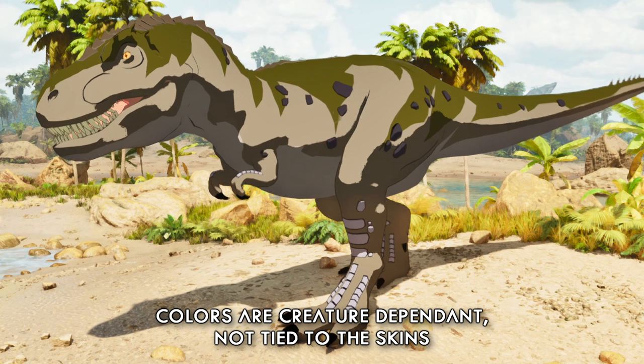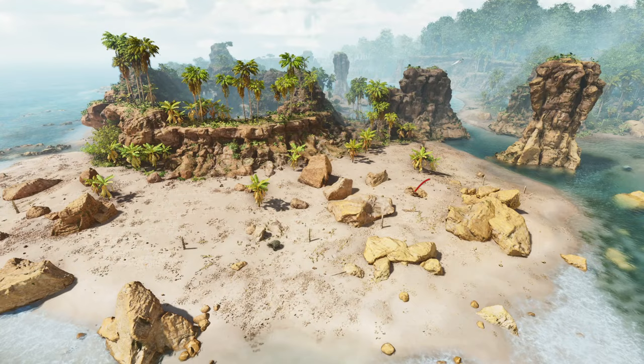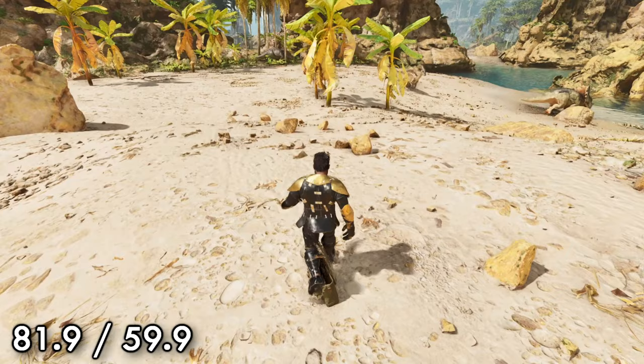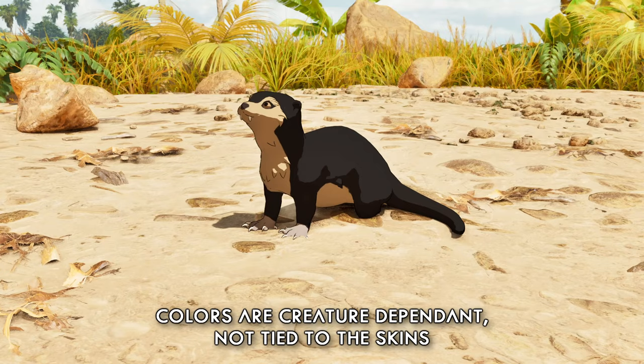For note number three, you want to head out towards the Southern Isles and the area that used to be often referred to as Stonehenge, and you'll find your note at about 91.9, 59.9, just here on the beach amongst these rocks. Our skins for note number three are an Otter, Sabretooth, Pteranodon, and John.